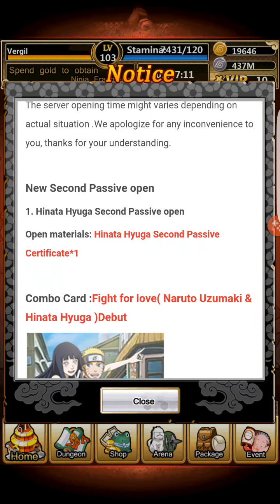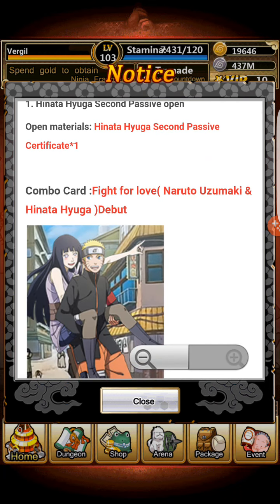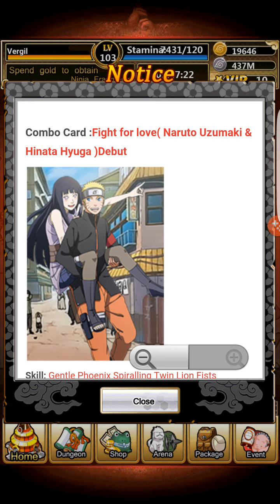Hinata gets her secondary passive. Now, before I start on the rewards for recharging, keep in mind that today and today only is the only time you can get the combination card for Hinata and Naruto Uzumaki. It's actually very, very pricey.